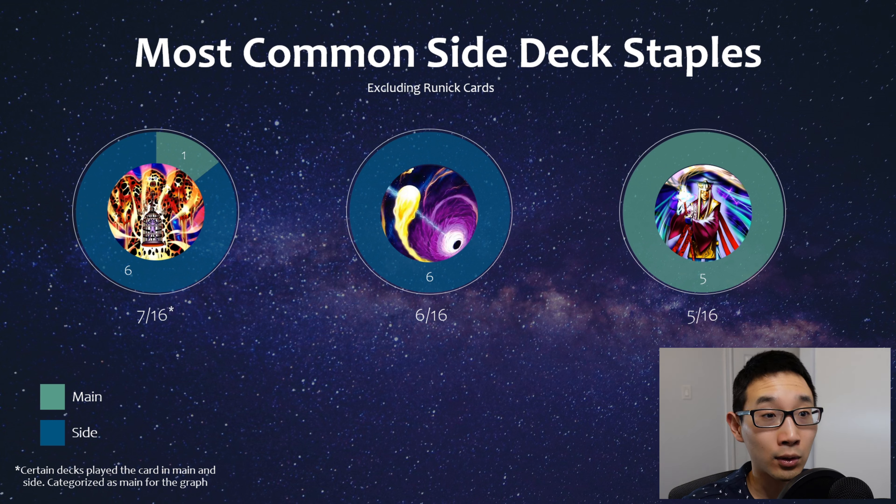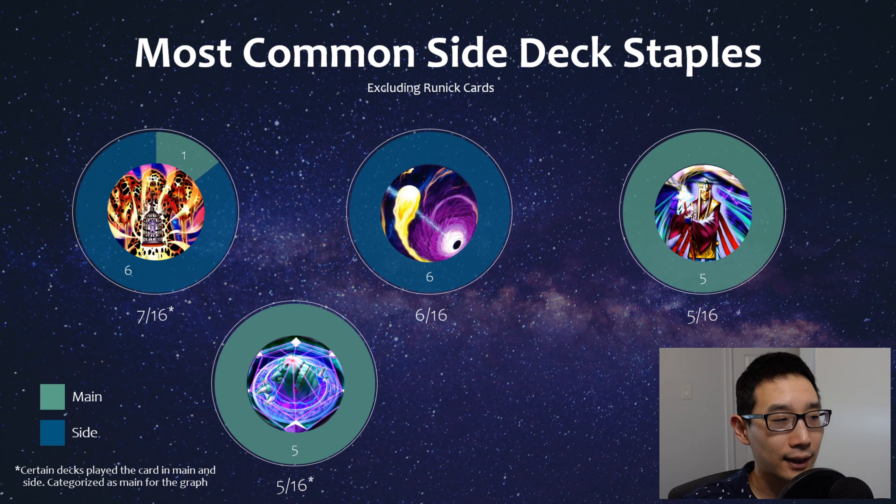Jaugen - we've talked about this in terms of floodgate monsters. One thing with Jaugen is you also sometimes see it in something like Voiceless Voice where they're playing Branded stuff, and Sanctifier can just shoot this out and they get battle and targeting protection as well. Sure, Sanctifier will hopefully get banned in the next list. But Jaugen will probably still see play if stun decks continue to exist even post ban list. Then you have Summon Limit - I was kind of surprised it wasn't seeing as much play in terms of the other floodgates. There are just a lot of good floodgates, and stun-focused decks have other better options. Summon Limit for something like Snake Eye has been very popular for a lot of meta decks as a popular side choice.